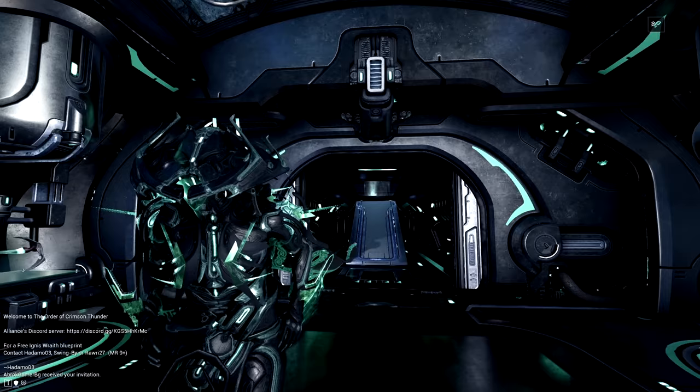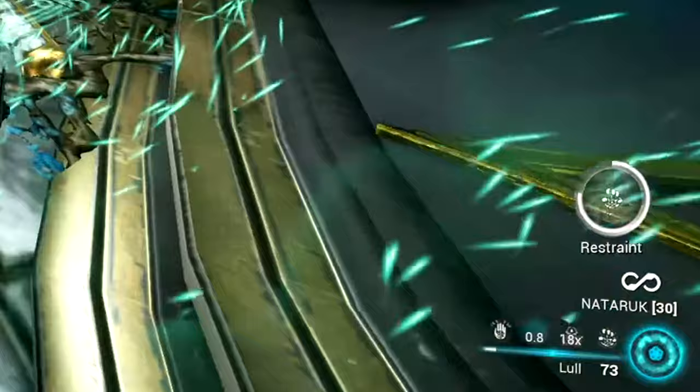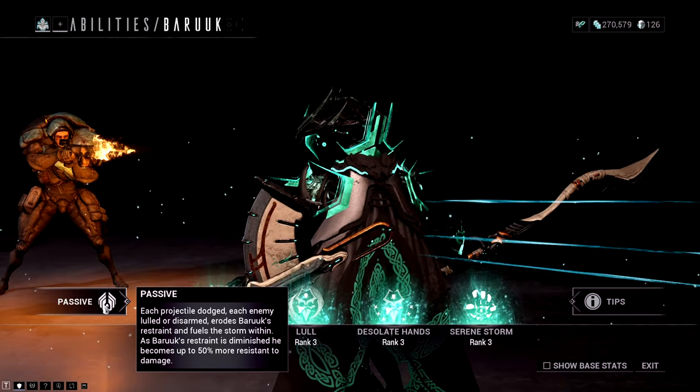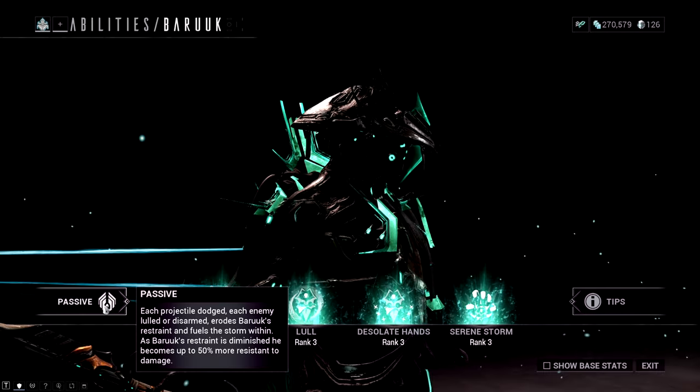So the first thing we're going to do is go over Baruch's abilities and explain how he works. Baruch has a restraint bar on the bottom right, and this bar goes down when you dodge a projectile and when you Lull enemies with your second ability. Your second ability is called Lull and puts them to sleep.